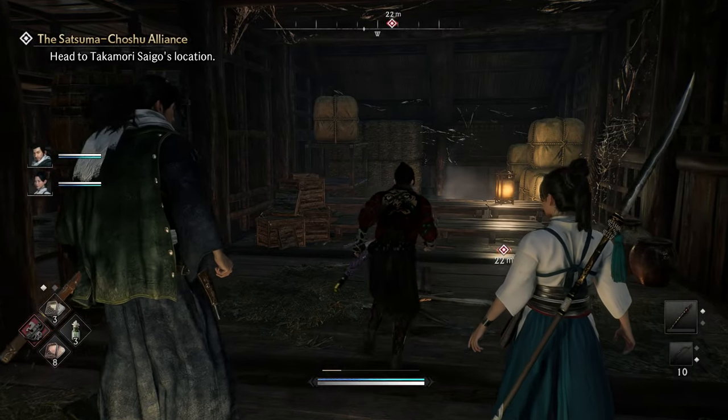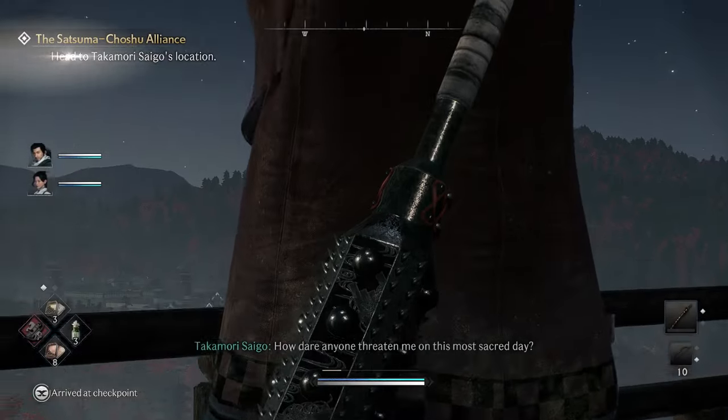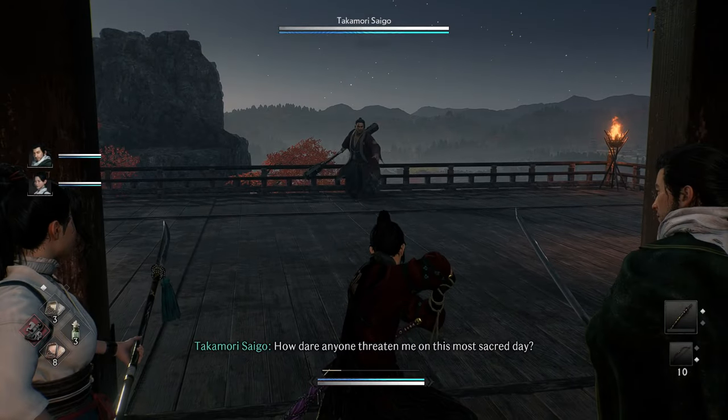So this fight is kind of different. He calls in his dog when you drop his HP down to around 80%, and there's a few moves I want to bait.